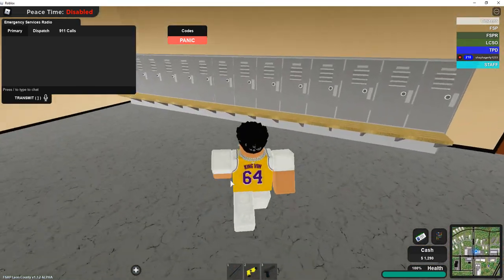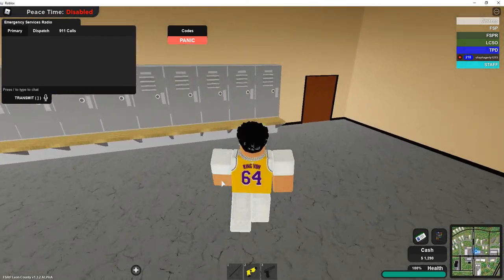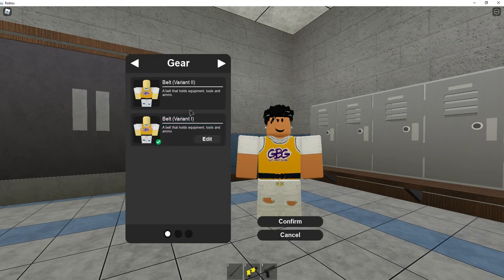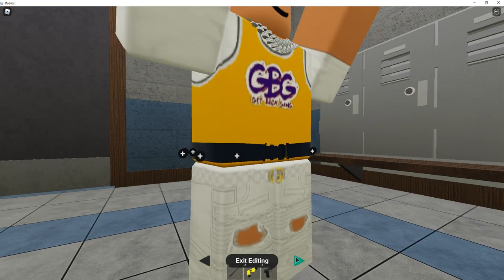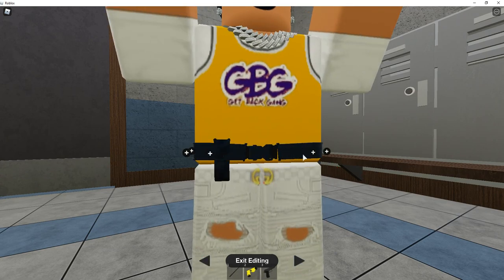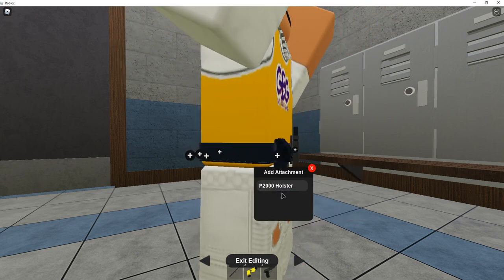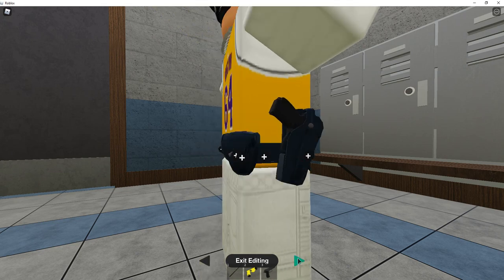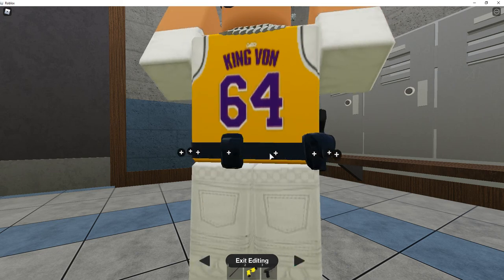Look how cool this looks — so what you basically do is go to any locker, sit down, and press E. This is really cool, I don't see any other games doing this. You can choose between two belts and edit them, which is amazing. You've got pepper spray, taser pouch, you can switch it, and a gun holster. I actually didn't know it had this much — cuffs, standard options. This is really cool.